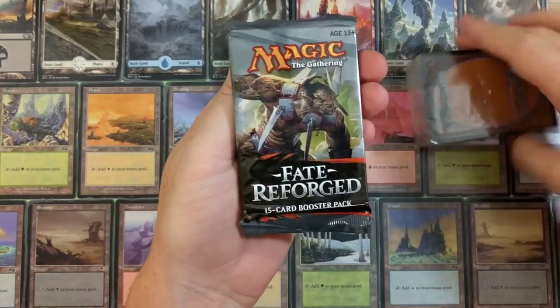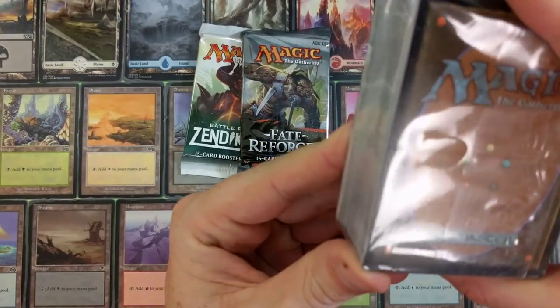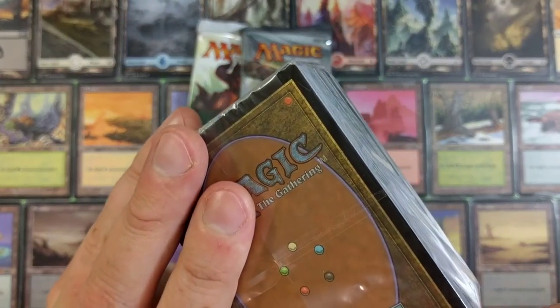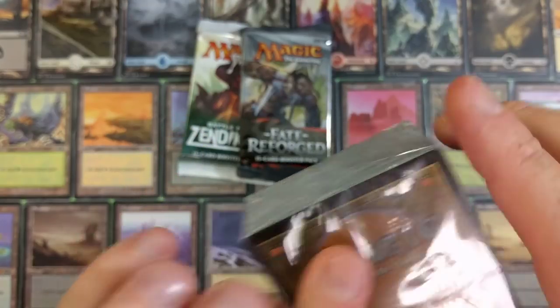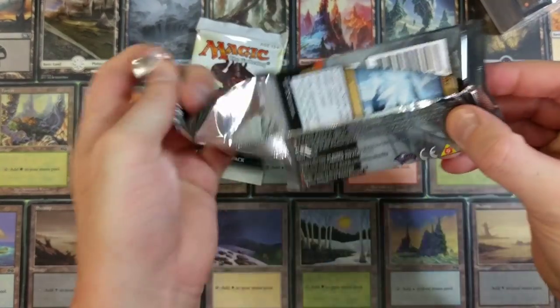Here we got Fate Reforged. Look really quick — you can already see this is the back. I couldn't even see the back but you can see a nick right here, another nick over here. There might be a little bit of the foil or the packaging but you can still see a nick. There's a nick up here — it's already damaged. It's probably a land of some sort.